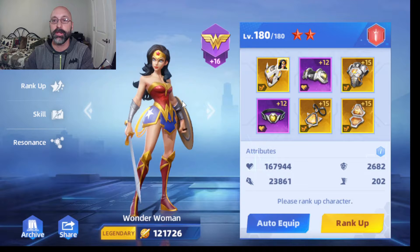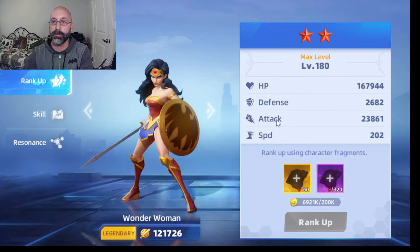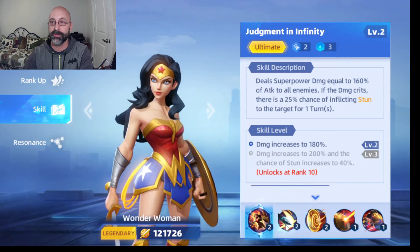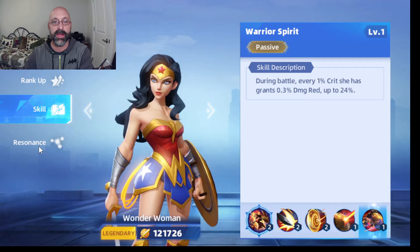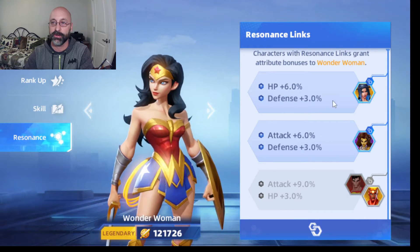In each character screen within their roster you can go in and take a look at them. You can see what their hit points and defense are, get a description of what each of their skills do — their basic attacks, their ultimates, and the advanced moves or passive skills they have. You can also see what other characters they resonate with, and as long as you have those characters you can get some bonuses to your attacks and defense.